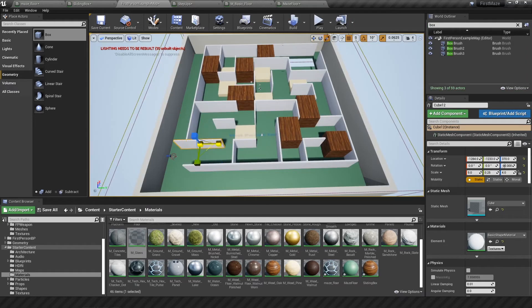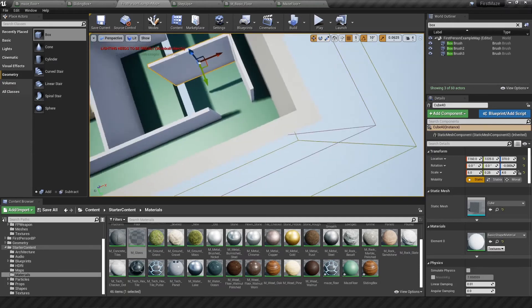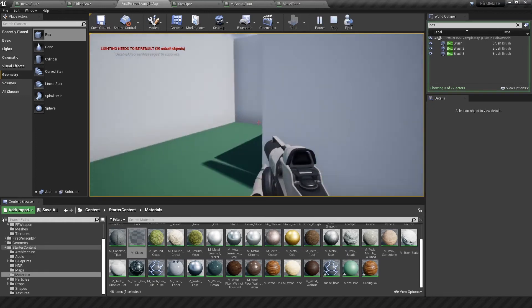Once I was done with that, I closed off the entry and exit just to prevent any cheating from happening by going around the maze instead of going through it. And then I did a final test run to make sure everything was in order and called it a day there.